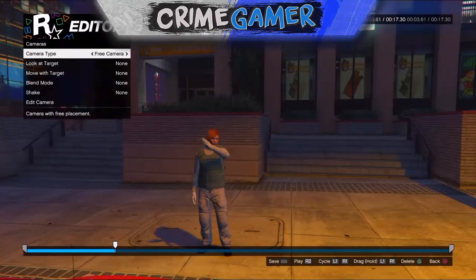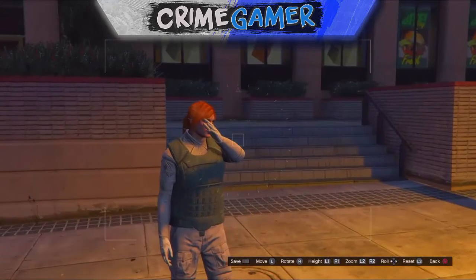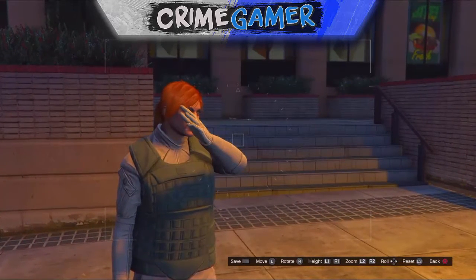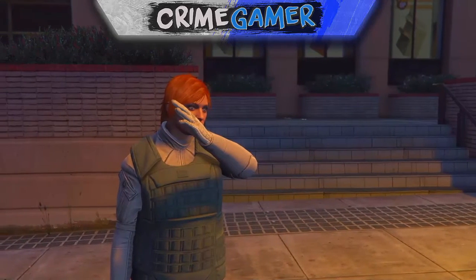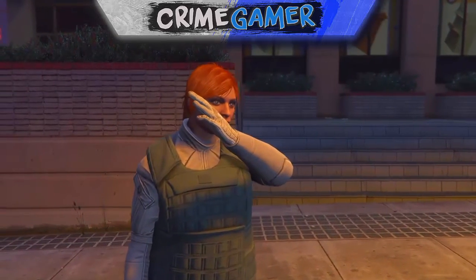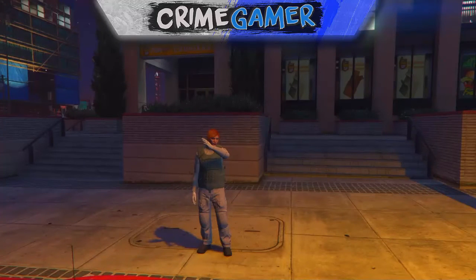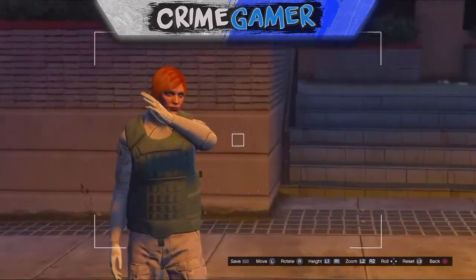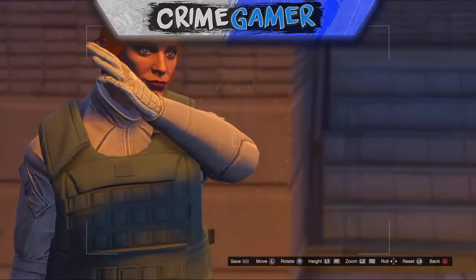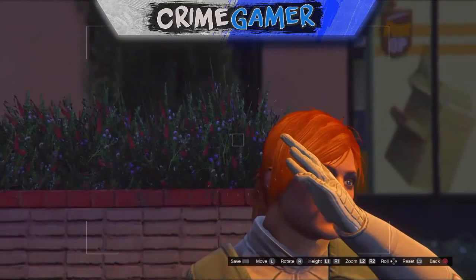Once you've loaded into the menu where you can change your camera views, you just want to scroll to find where you want to get the dab. The dab is kind of near the head — above the head as well, like in the middle — so you want to try and get a good angle on the head. Once you've done that, push down on the right analog stick to hide the HUD.